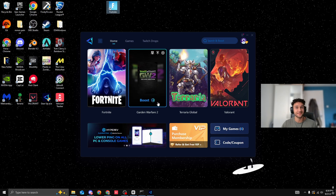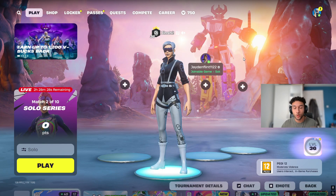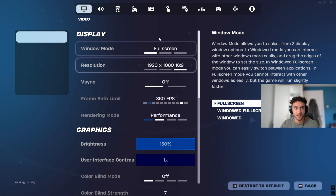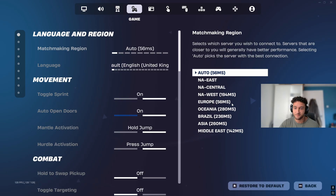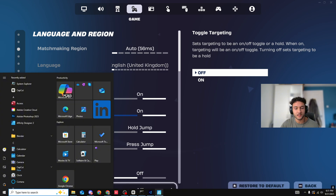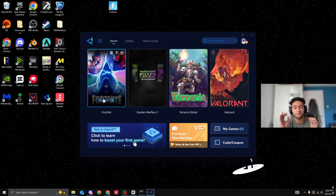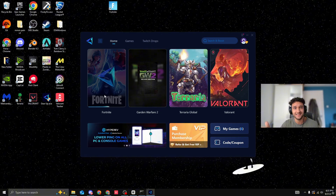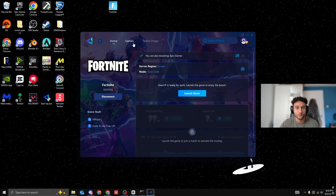I have the worst Wi-Fi in the world — I literally live in the middle of nowhere. Let me check my ordinary ping. On Europe, I'm getting 56 ms — normally it's around 54–55 ms. I'm going to do this with no cuts, and you can see I'm playing wireless this entire video. Let me close Fortnite, load up GearUp, and click the Boost button — it connects you to the best DNS server and the most optimal Fortnite servers for the lowest ping.